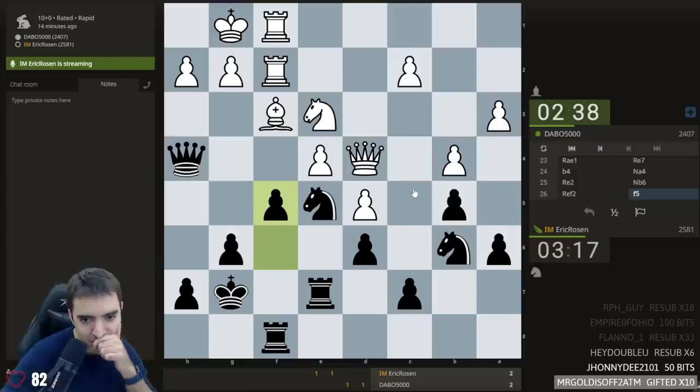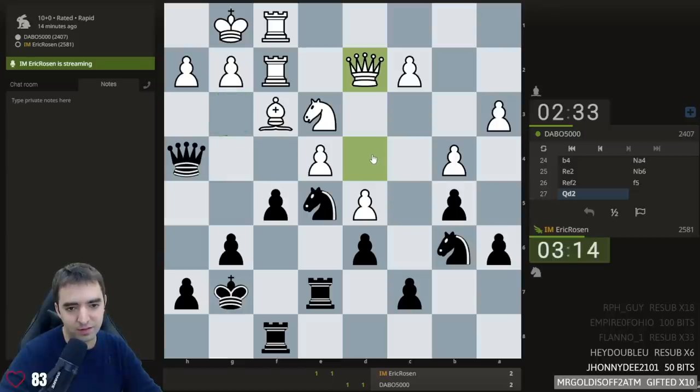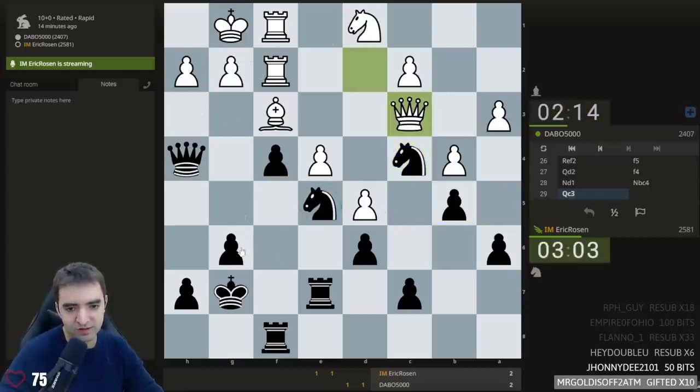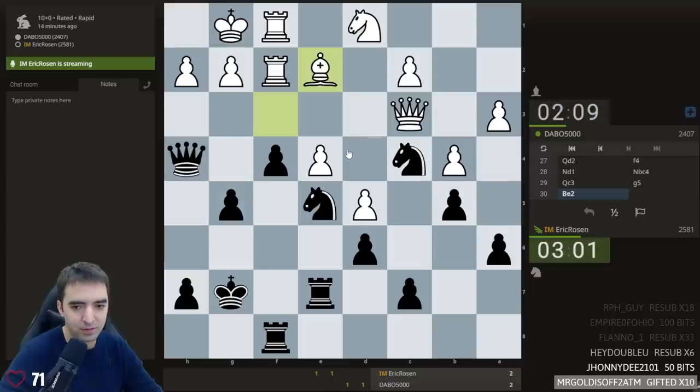Oh wait — I miscalculated, I forgot g3. G3 is not played. G3. My original plan was to take and take, but knight f3 would have been illegal. G4 — here I can play f4. This knight has one square. And now knight c4. Yeah, gradually dominating all areas of the board. Center's nice. Kingside is becoming nicer. Bishop b2 is probably coming. I'm going to play king g6 — I really don't care about the knight.